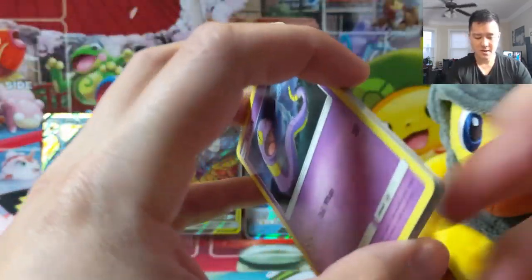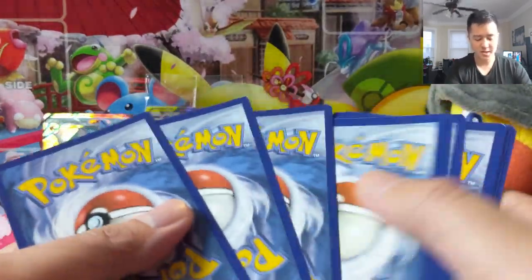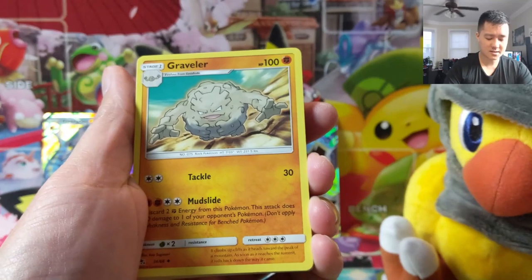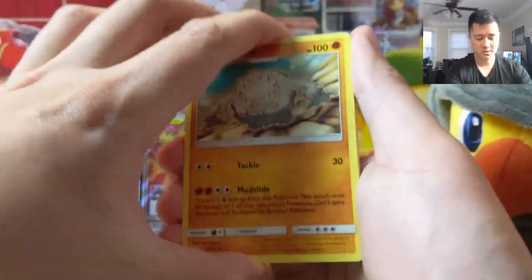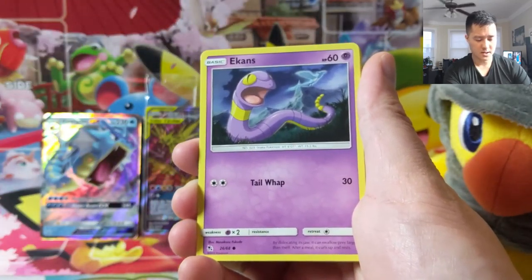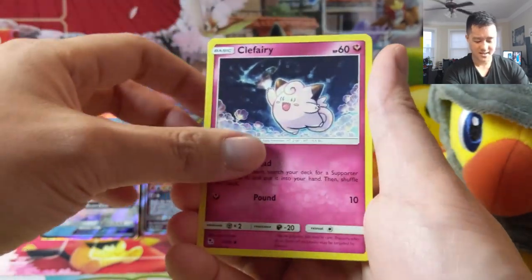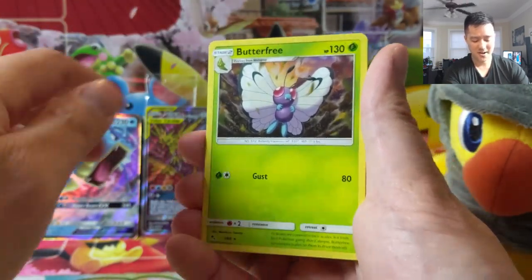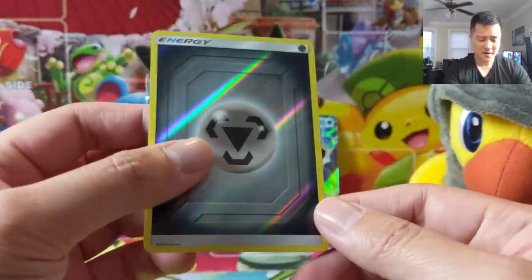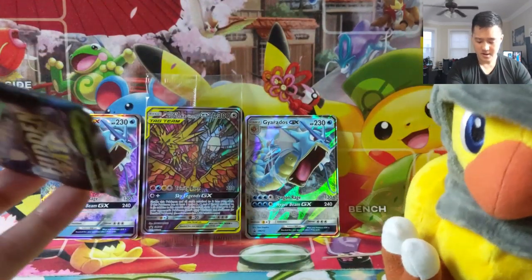Let's see — two non-shiny GX, nine shiny GX, and I think six gold cards, two supporters, and two stadiums still looking for in total. Still a lot of cards, which goes to show how extremely difficult it is to pull a master set. It doesn't help that I traded some of the stuff away. Foil energy to start — not a great start.